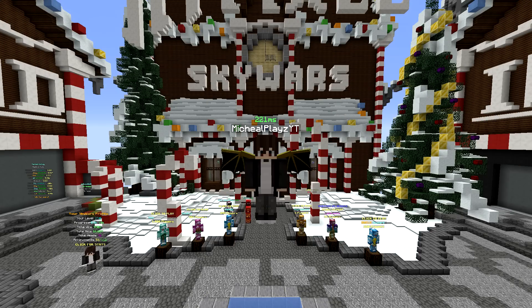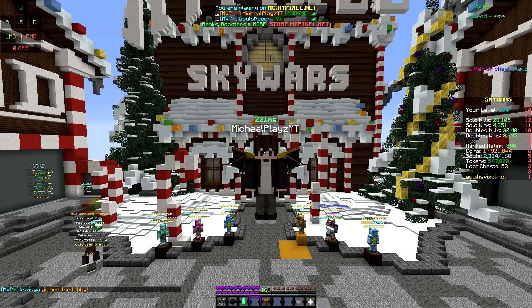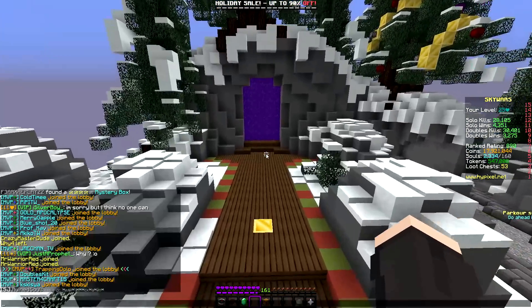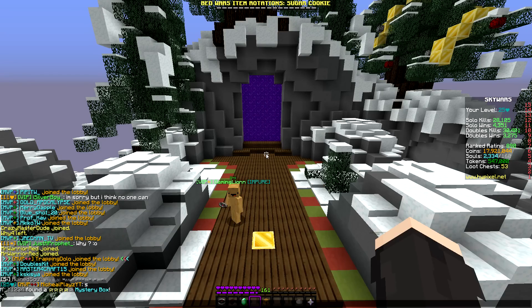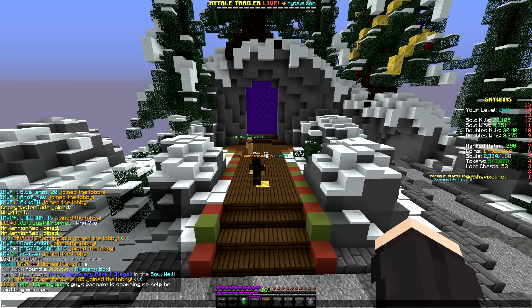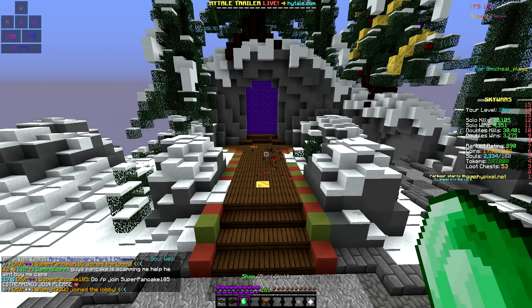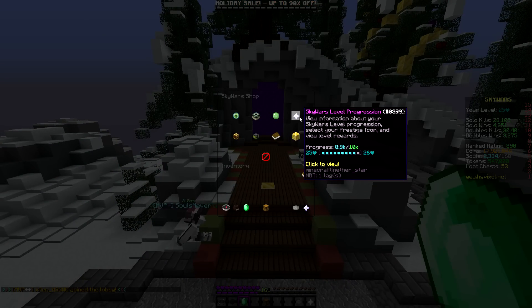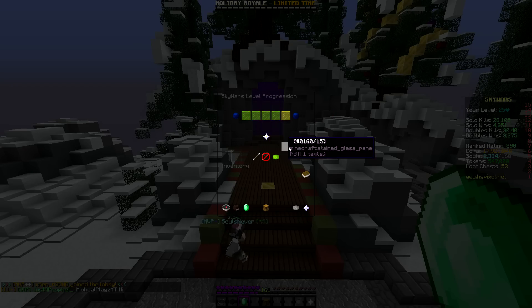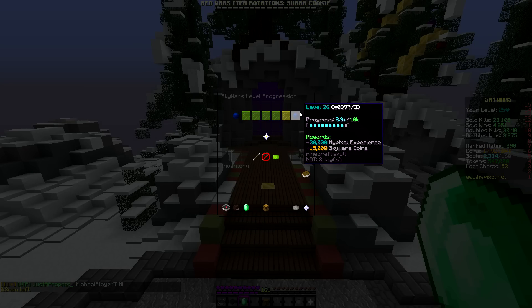What's up guys, it's Michael here back with another video. Today we're going to talk about how to level up fast in Skyward on Hypixel. There's a leveling system — you can see I'm level 25 right now. You get levels by playing a lot, getting kills, and winning. You can click on the Emerald shop icon, then click the Nether Star to check your level progress. I'm really close to level 26.